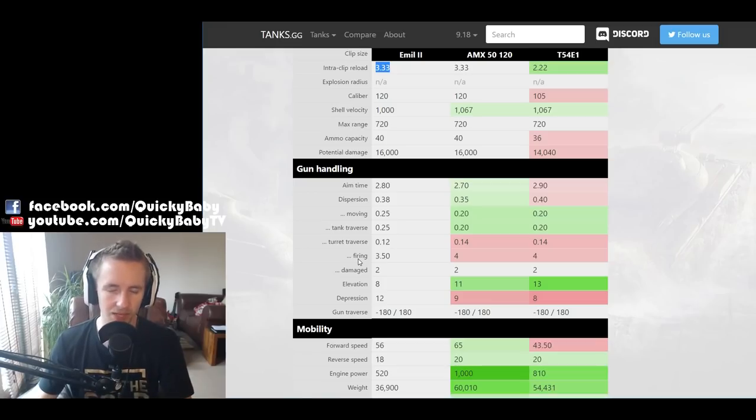One of the best aspects of the Emil II is its gun depression — 12 degrees. This allows you to dominate ridgelines that other tanks simply can't, and it's the key advantage over the 5120 which only has 9 degrees. The Emil II's gun depression is 50% better than the T-54E1 — it's simply awesome. But be careful: the gun elevation of this tank is only 8 degrees. It aims up less than it aims down, so if opponents get above you, use that to your advantage.